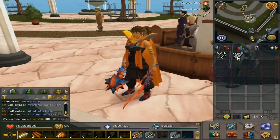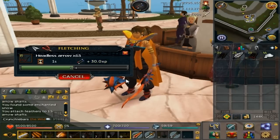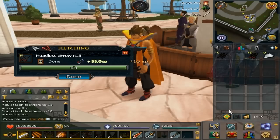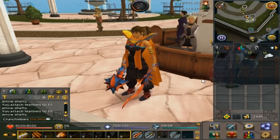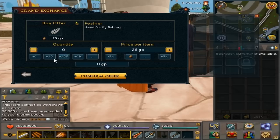Hey guys, Crunchy here and welcome to yet another money-making guide. Every time I post one of these you guys ask for an F2P method, so I'm basically bringing you one today. The profit from this is actually really good — pretty decent for F2P. Today I'm going to be showing you the potential amount of money you can make per hour from fletching headless arrows, and you do not need any requirements other than a small amount of startup cash.